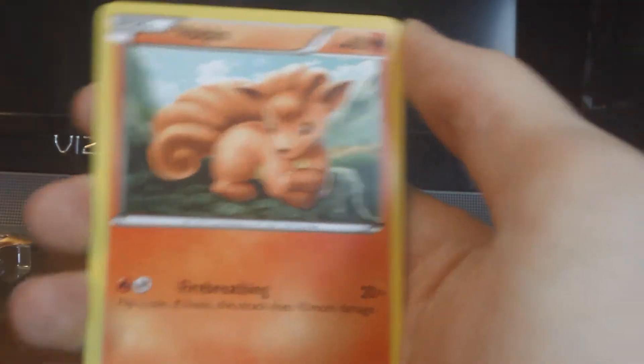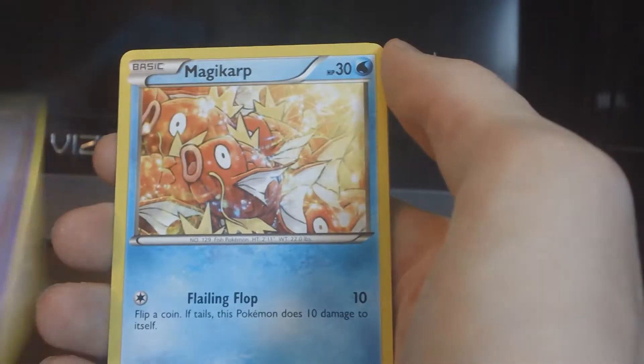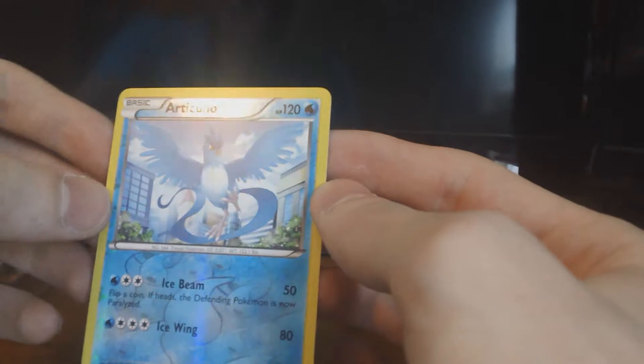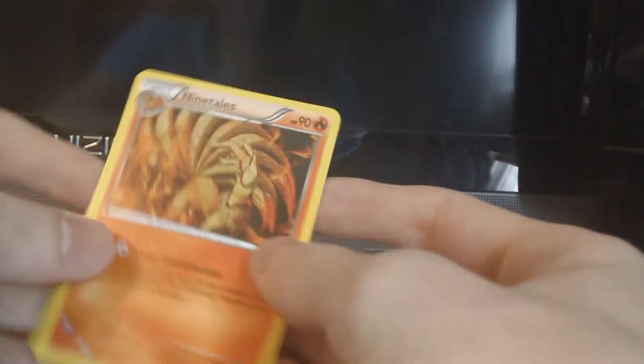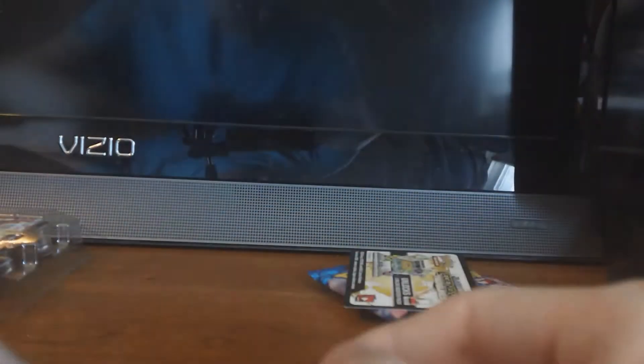Let's go with Legendary Treasures first. We get Vulpix, Trubbish, Misdreavus, Magikarp, Ralts, Duat, and a Stunfisk. Our first one is our Reverse, and it is a Reverse Rare Articuno. Our second one is a Ninetales. And our Radiant Collection is a Growlithe. Not too bad — Growlithe looks pretty cool.